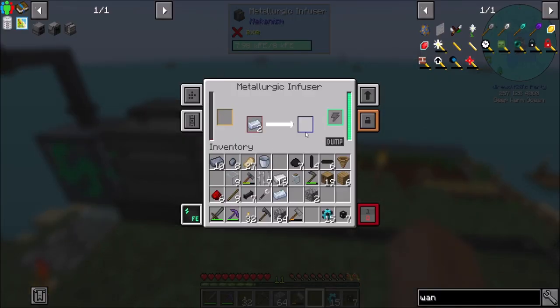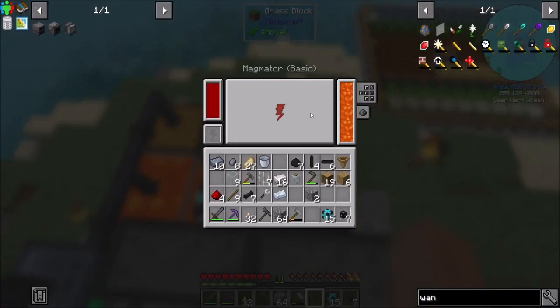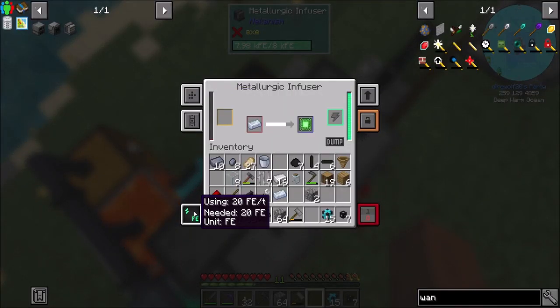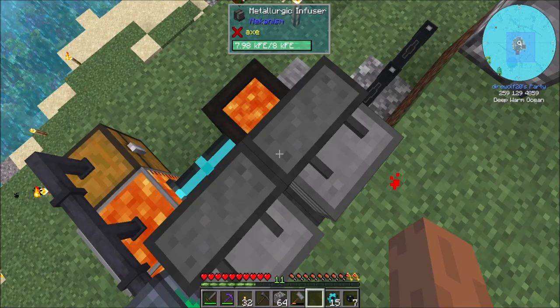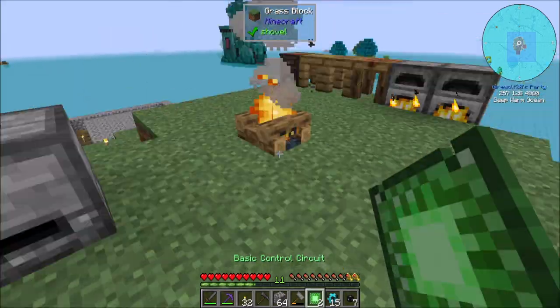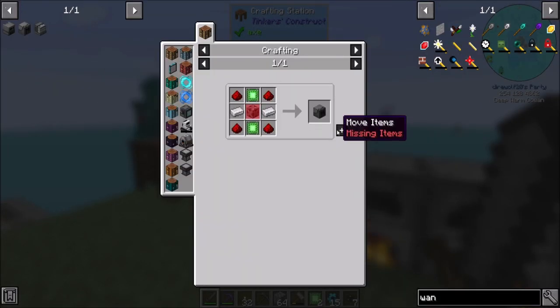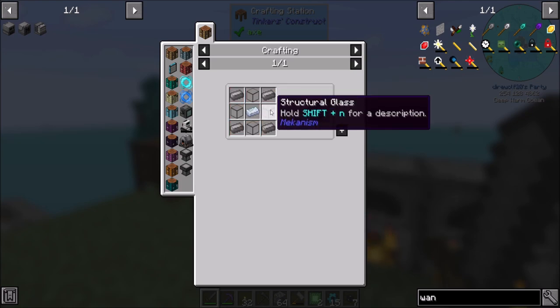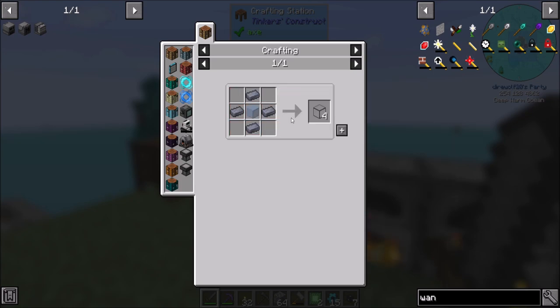Pretty sure that's enough — nope, it needs two per. Good to know. Power-wise we should be fine: we're drawing 20 RF a tick at the moment and we're producing 70 right here, so we should be good for a little while in the RF-per-tick range. We'll also need a steel casing, which is going to need steel ingots, and structural glass for Mekanism, which needs cast iron ingots.